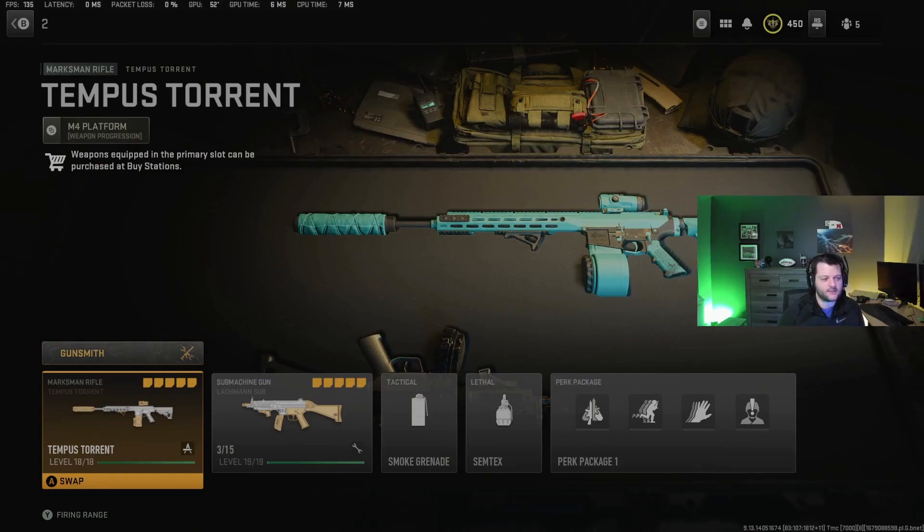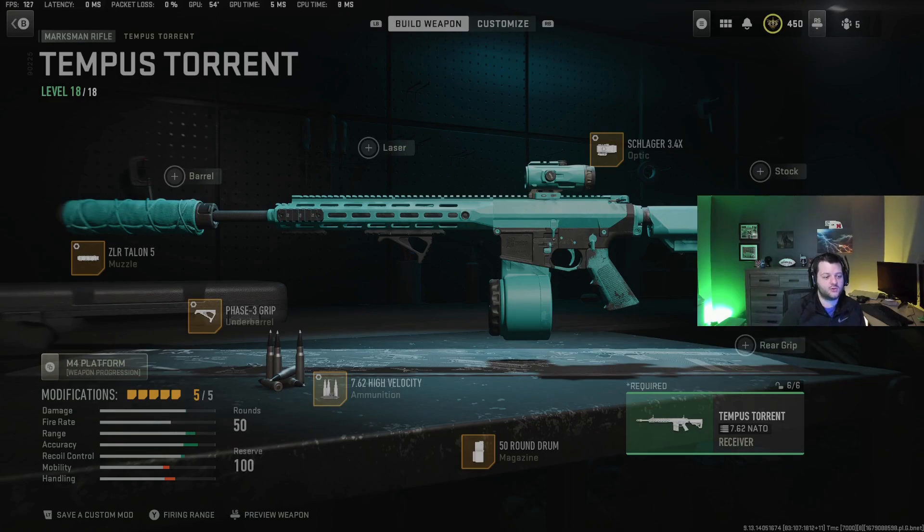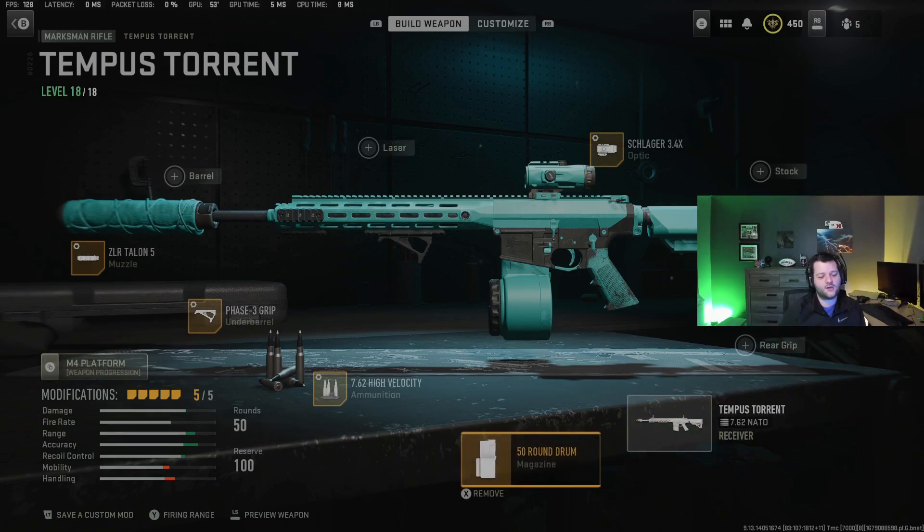Moving on to number two: this gun was just added in Season 2 Reloaded — the Tempest Torrent, a marksman rifle. To unlock it you either need to extract it from DMZ or get 25 double kills using marksman rifles in multiplayer or Warzone. This gun is super good in the short to medium range — you can get a three-shot kill with a good fire rate. What's unique is you can get a 50-round drum, which is important because marksman rifles use sniper rifle ammo, so you only carry 40 shots in reserves. With the 50-round drum you effectively have 90 shots.